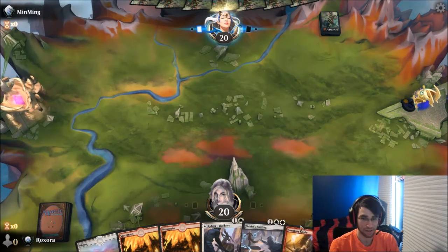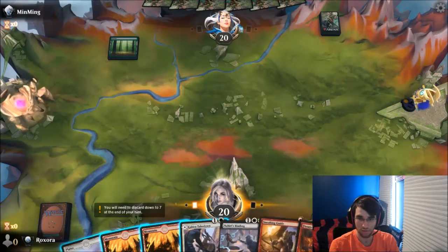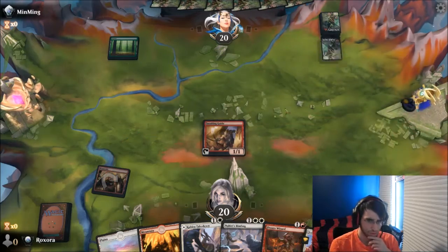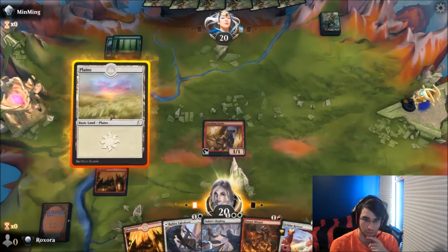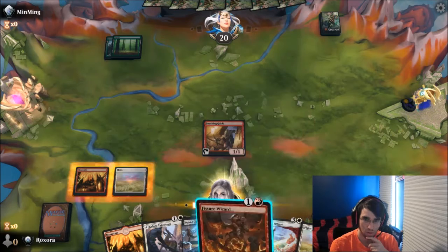Obviously, this could theoretically let our Vigilant Wizard attack in. If I let our Retreat here, it's real nice. Alright, so there's our lands. So actually, we can just discard this mountain.